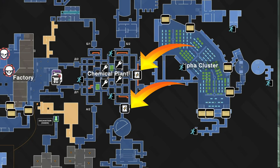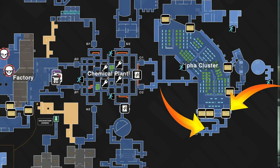Once you're done with the security terminal, proceed to the door to the factory — you're going to need your jumper cables and battery. Then proceed to the Alpha Cluster, which also requires jumper cables and a battery. Once you get into the Alpha Cluster, get down to the doors on the south.